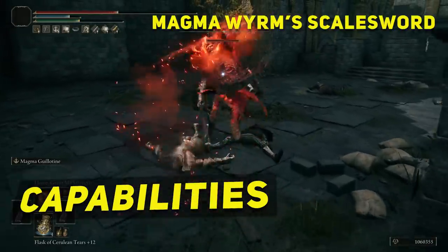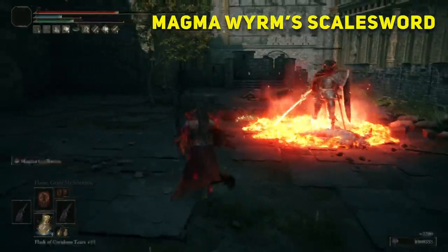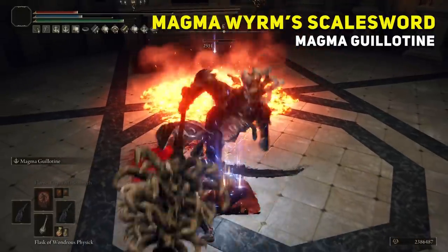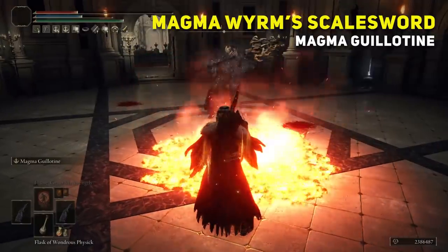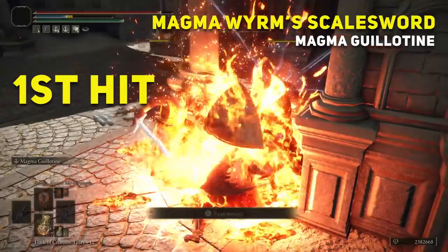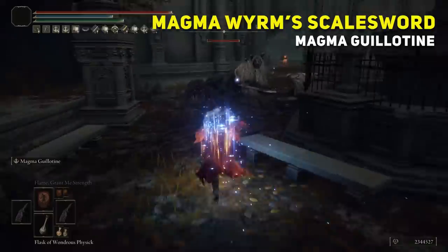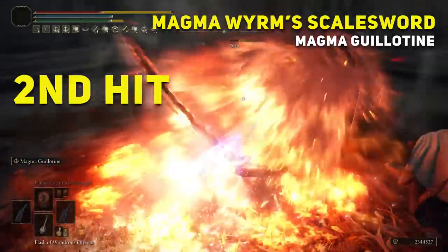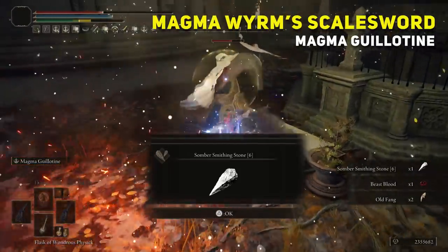The build revolves around the Magma Worm Scale Sword and the great unique skill called Magma Guillotine, which creates a magma pool on the ground dealing massive damage on impact and also damage over time if the enemy stands in the magma. You can also do a follow-up second attack by hitting the skill button right after the first impact. This second hit does even more damage and also dodges backwards, which helps avoid the enemy's counter-attack — important since this is a very heavy build using two swords.